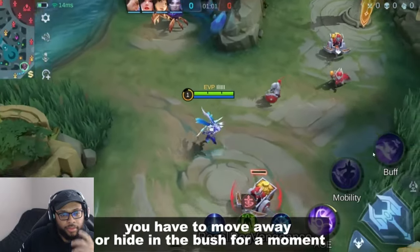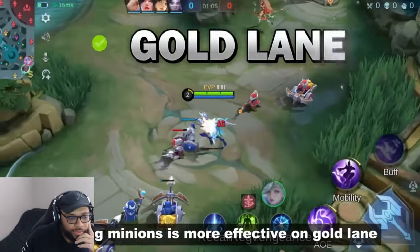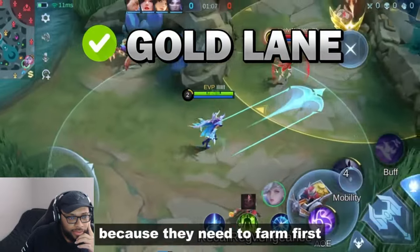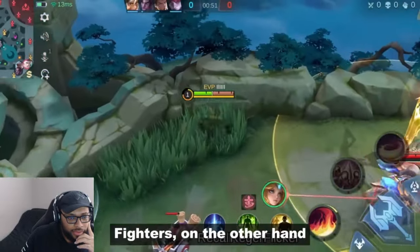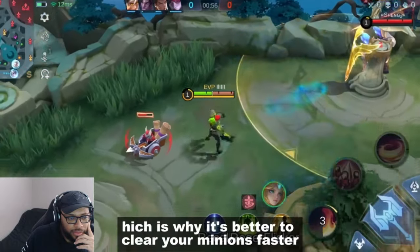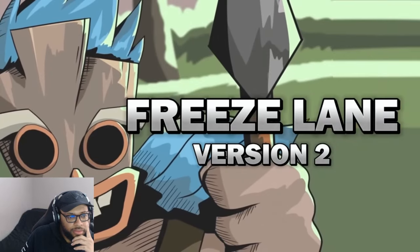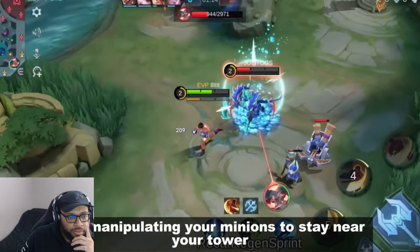One thing to watch: when the minions target you, move away or hide in a bush until they change target. Freezing minions is more effective on gold lane because gold laners need to farm first. Fighters, on the other hand, are needed in objective takedowns, which is why it's better for them to clear minions faster.